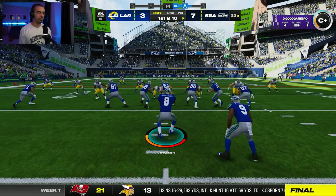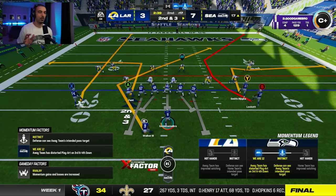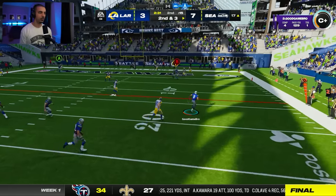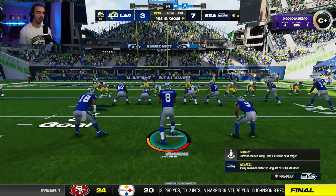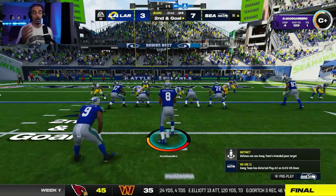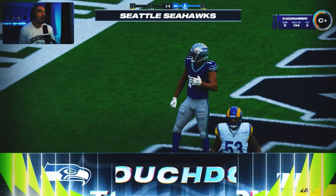We need three more consecutive completions to get our bonus for this drive. Kenneth Walker, nice juke move — way to get open in space. I'm not playing on super long quarters; we're playing about six minute quarters, so if we played on truer quarter length we'd probably be in a better spot. Something I noticed in the last play — I pushed up on the right stick to throw a block, got a teammate bonus grade for it, so that's kind of cool. We're not going to do it much as a quarterback, but I am going to do a lot of that.